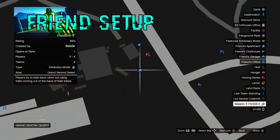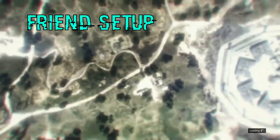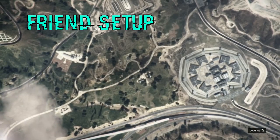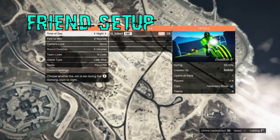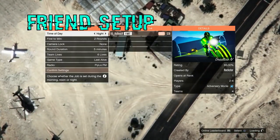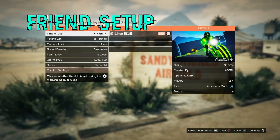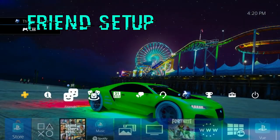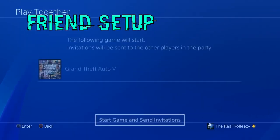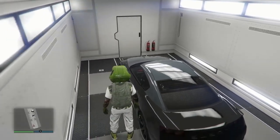I recommend going back to your bunker and then starting up this mission from the map. Once you've gone ahead and started up that mission, you're going to be sitting here AFK just for a little bit. You're not really doing much — you're just waiting for your friend to get glitched out. Now, if you're in an invite-only session like me, go ahead and send an invite through the party so your friend has one. If you're in a friends-only session, your friend can simply join you through the party — no need for an invite. That's why I recommended doing this in a friends-only session.